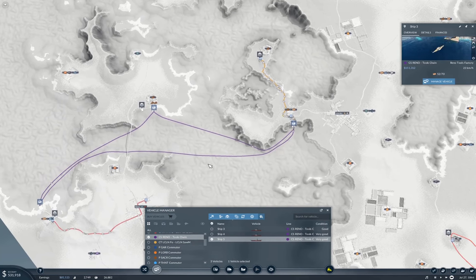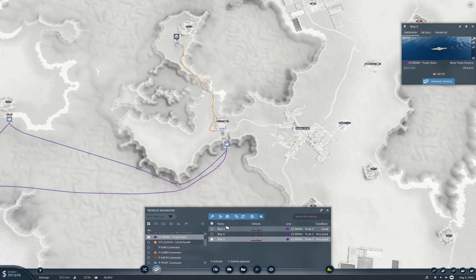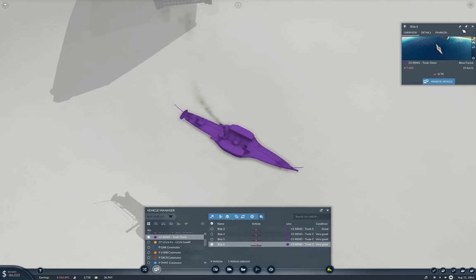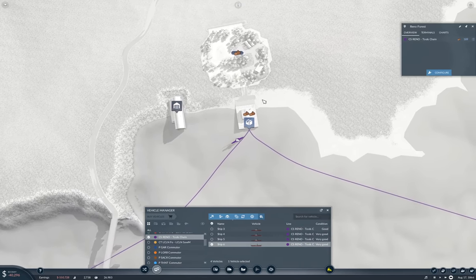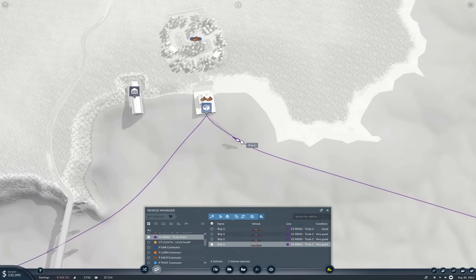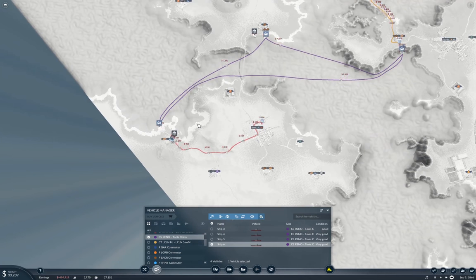We can duplicate again. Ship 6 is going to the forest. We have lots of room for more capacity on the line. If we can hit 550K once more, I'll go ahead and do the same thing again.